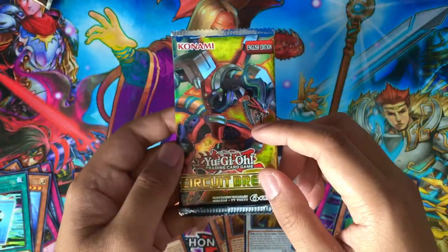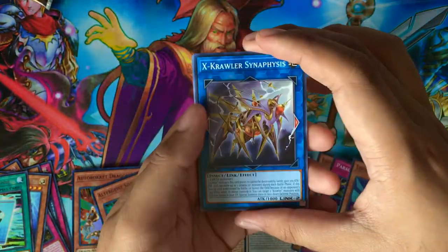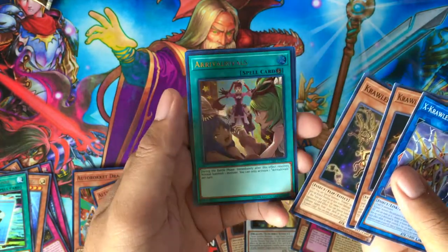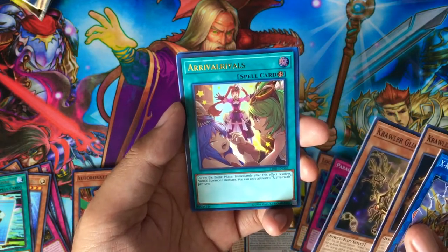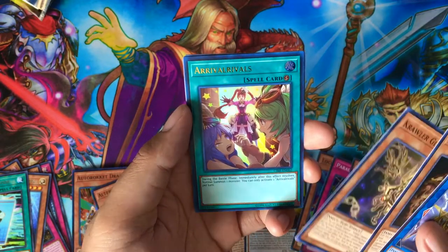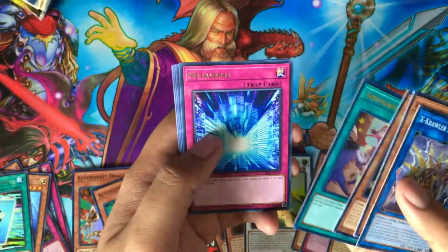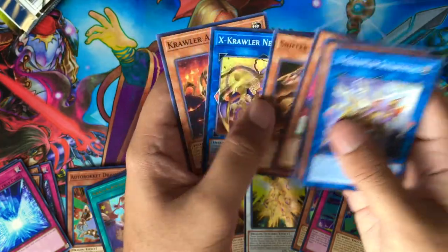Last pack — can we end with something above a super rare? Let's call my Synephesys, Ranveer, Glial — Ultra Rare! Rival Rivals. What does this do? During the battle phase immediately after this effect resolves, normal summon one monster. That could actually be pretty good for Monarchs. Metaverse, rare. We actually did pretty good for this unboxing. Sniffer Dragon, Neuro Ghost.